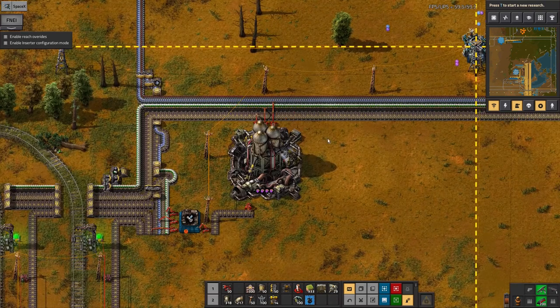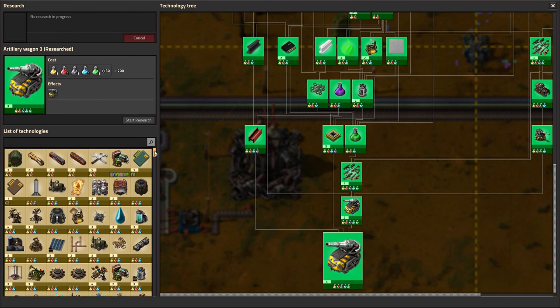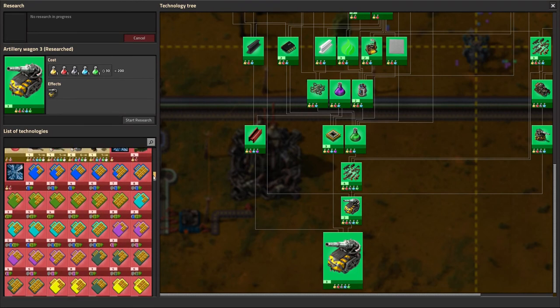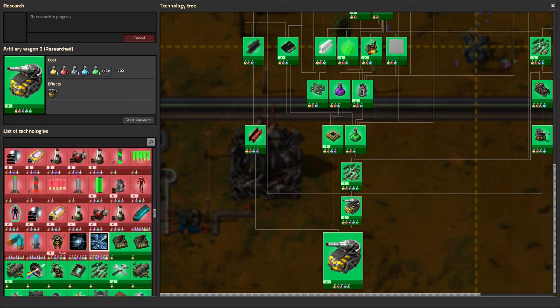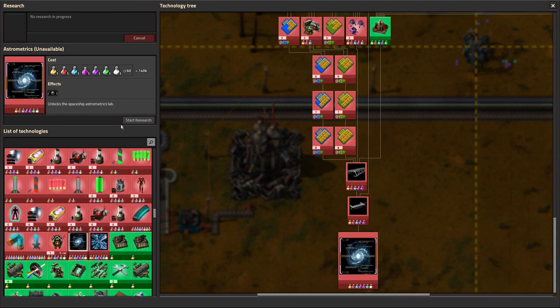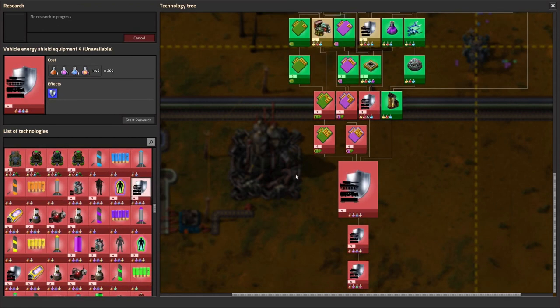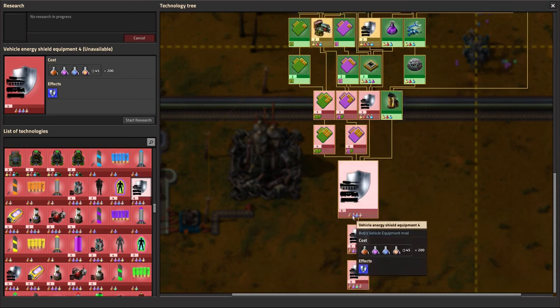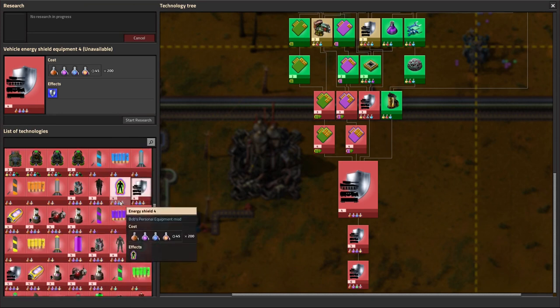My goal with Angel Bob's, at least partway through when I was starting to get a bit frustrated with it, was to get as far as launching the rocket and then see how it's going. But there's a lot of research left and a lot of things I could start working on and producing. I've also got the SpaceX mod installed, which has a lot of extra stuff working all the way up to eventually having faster than light propulsion, which takes two million science to do - and that's sort of my end goal. Basically my end goal is to do all of the research.